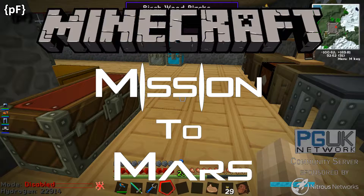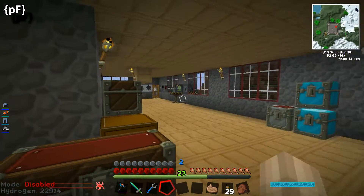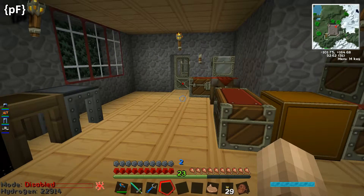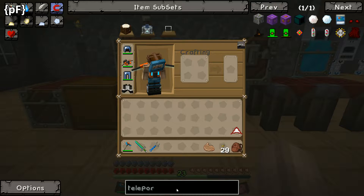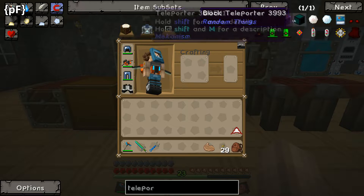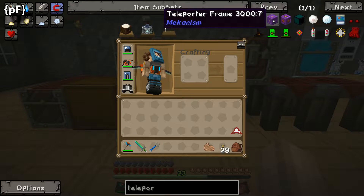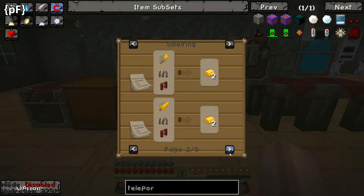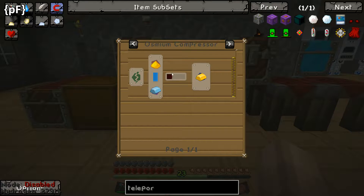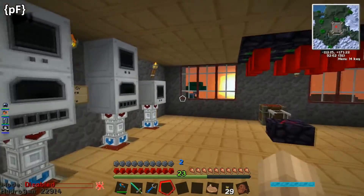Welcome back everybody, it's me public function, how is everybody doing? We're going to build something fun first - we're going to look at getting and building our teleporter. There is a controller for this as well, a mini teleporter. We're going to build our teleporter. We'll need to build a couple of these - glowstone ingots, that's going to be easy. Osmium - we're going to need a lot of obsidian ingots.